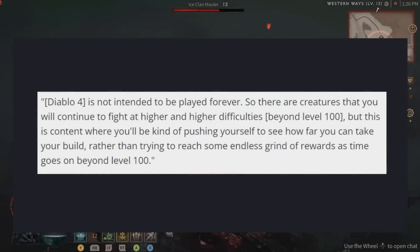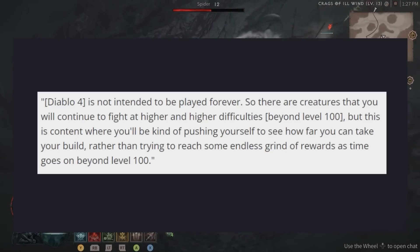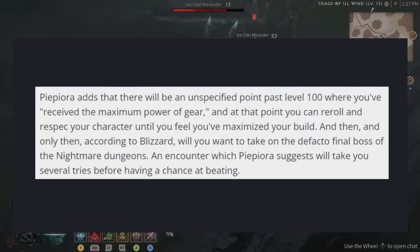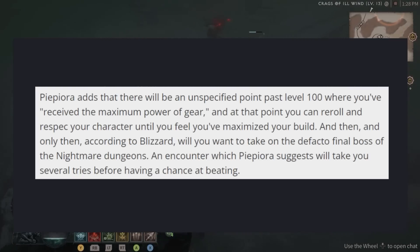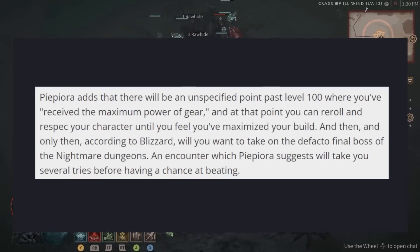Diablo 4 is not intended to be played forever. There are creatures you will continue to fight at higher and higher difficulties beyond level 100, but this is content where you'll be pushing yourself to see how far you can take your build, rather than reaching some endless grind of rewards past level 100. Papora adds there will be an unspecified point past level 100 where you will receive the maximum power of gear, and at that point you can re-roll and re-spec your character until you feel you've maximized your build. And then, and only then, according to Blizzard, will you want to take on the de facto final boss of the Nightmare Dungeons — an encounter which Papora suggests will take you several tries before having a chance at beating.